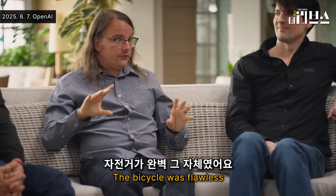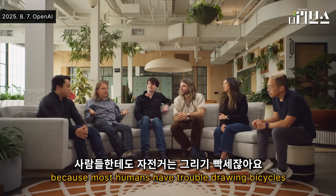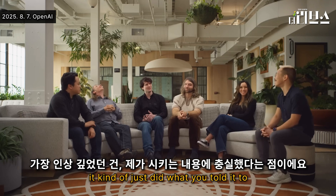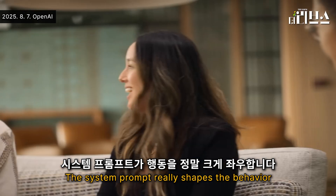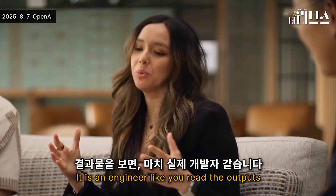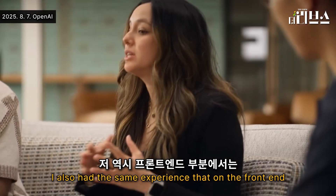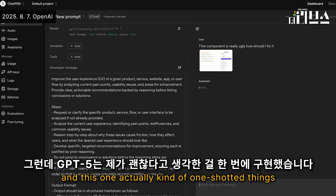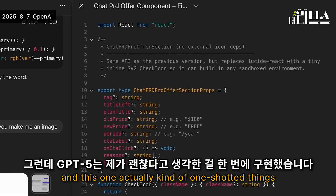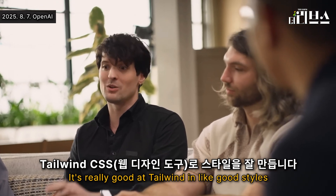The bicycle was flawless. Even today, most models have trouble drawing bicycles, because most humans have trouble drawing bicycles. The thing that stood out the most to me was it kind of just did what you told it to, and it wouldn't insert its own things. The system prompt really shapes the behavior. It's exceptional at code generation. None of the current models have good taste — they all do AI slop aesthetic — and this one actually one-shotted things that looked nice from a front-end perspective. It's really good at Tailwind and good styles.